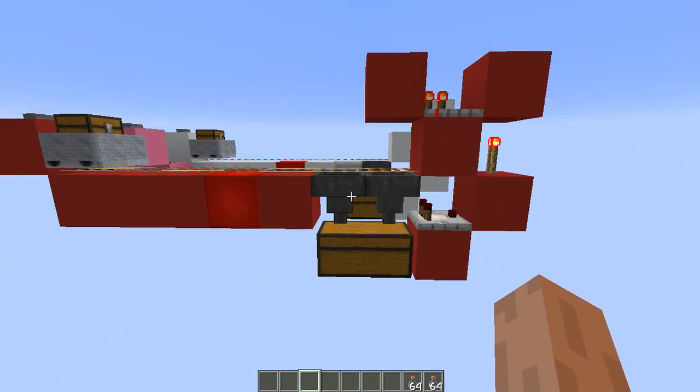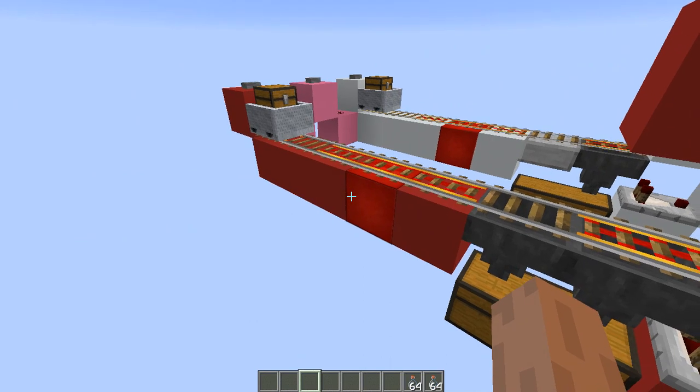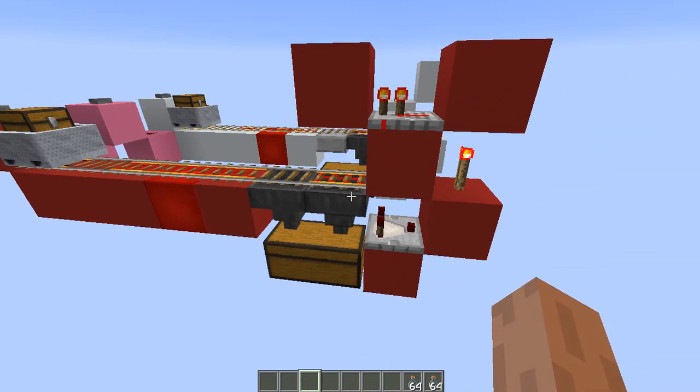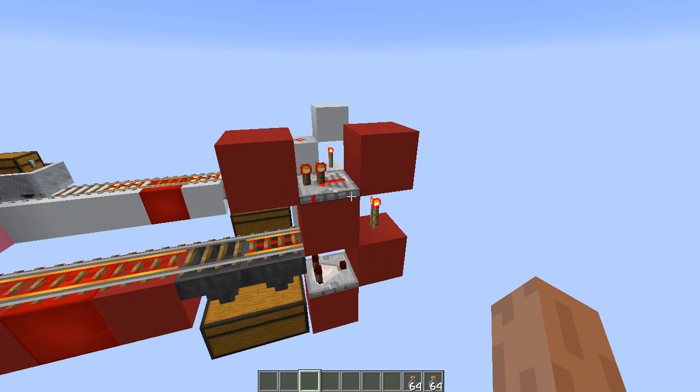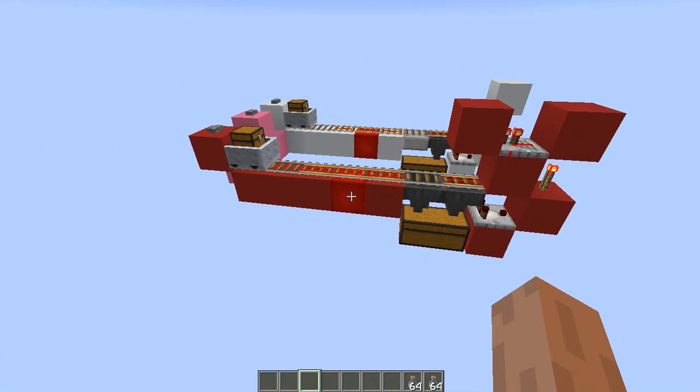Here is the difference. We have two hoppers because we want twice the speed, but that's not all. We need to change the setup in here, and all that we need to do is add one redstone tick delay, and it should work fine.